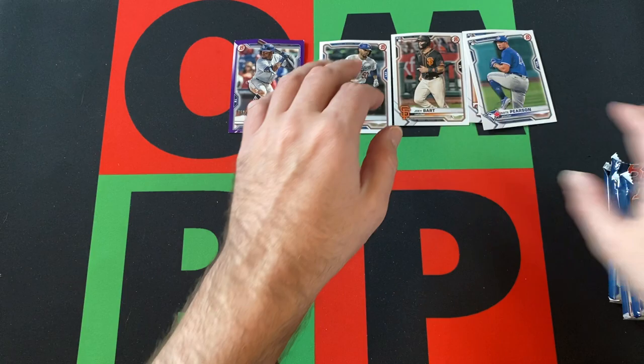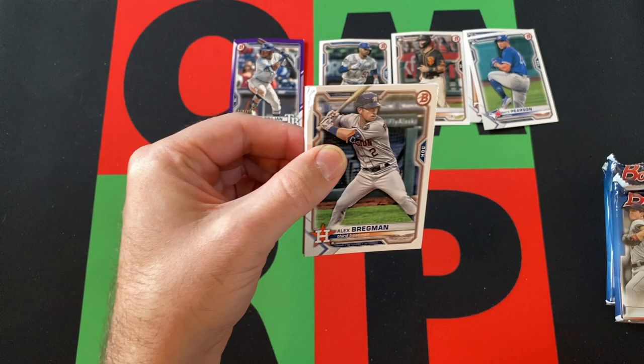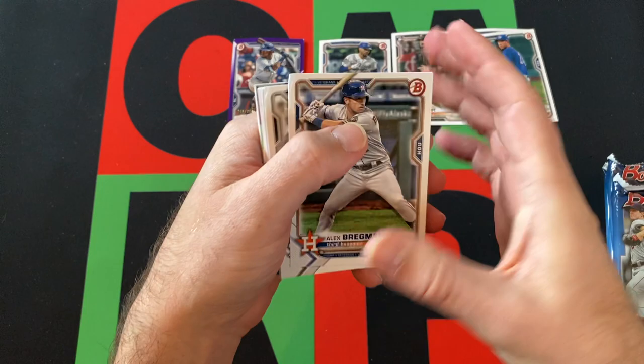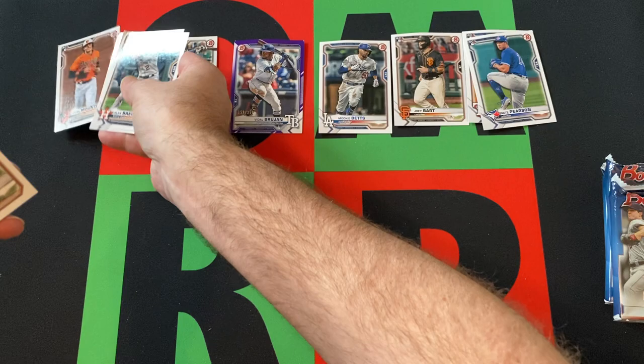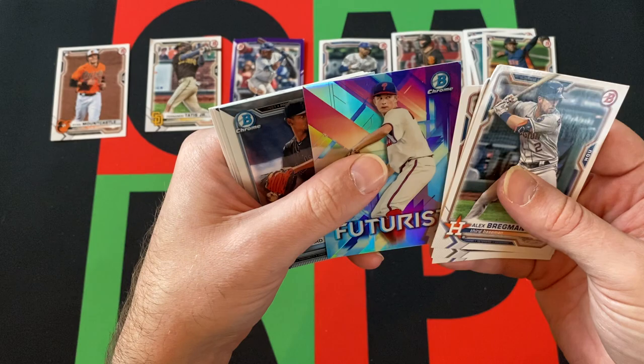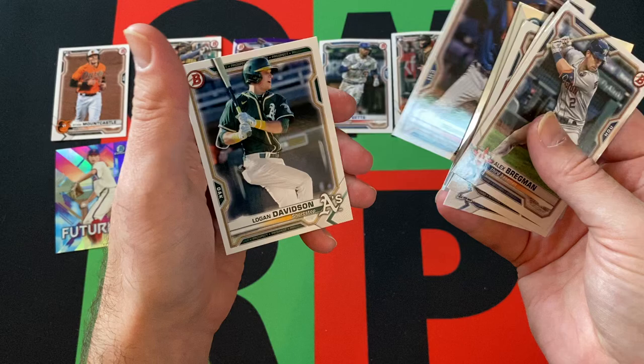Not off to a great start. Next pack — what happened to this box? These cards are all banged up too. Bregman, Abreu, Tatis, Anthony Rendon, Ryan Mountcastle rookie, Christian Javier rookie.